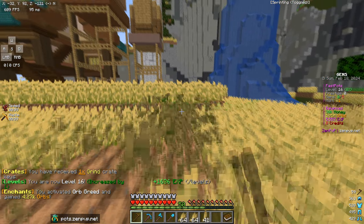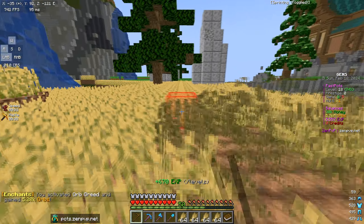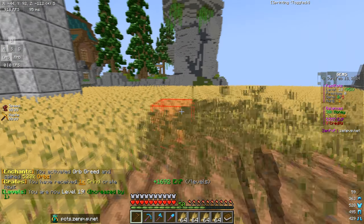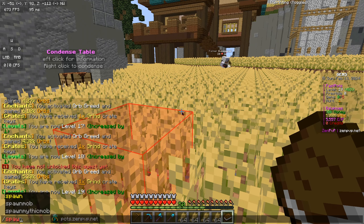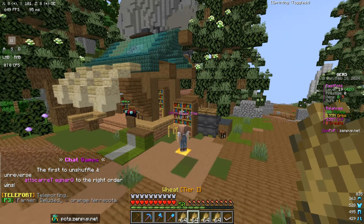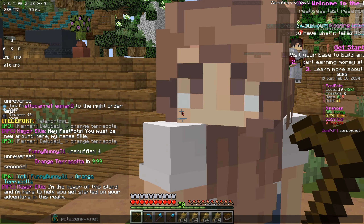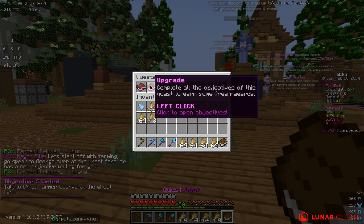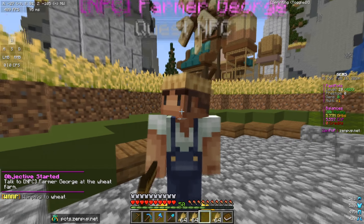I've just noticed you can actually do quests on this server, which I thought was going to be something to do with the farming side of it, but I actually just found out it's a completely different thing which I'm super interested to try out. I'm going to go ahead and show you quickly — I have to actually go ahead and talk to Mayor Ellie. So if I do slash spawn and go to Mayor Ellie. Oh here she is, this is perfect. So if I go ahead and talk to her.